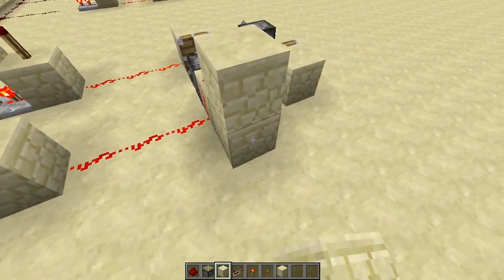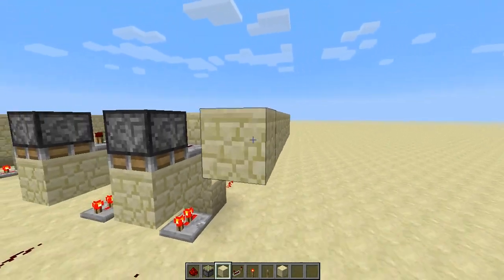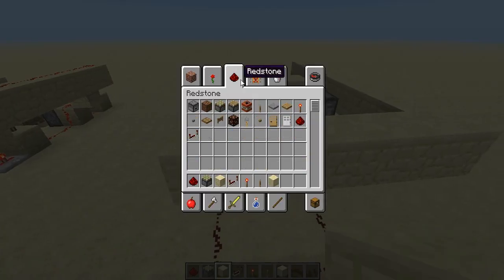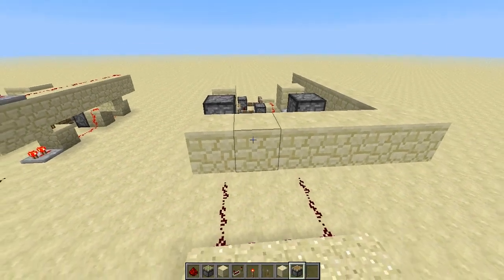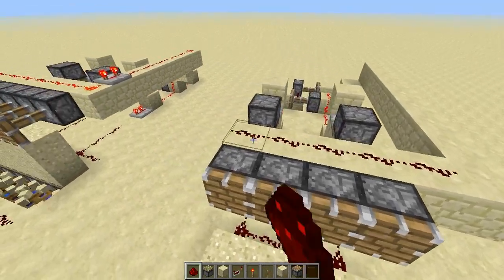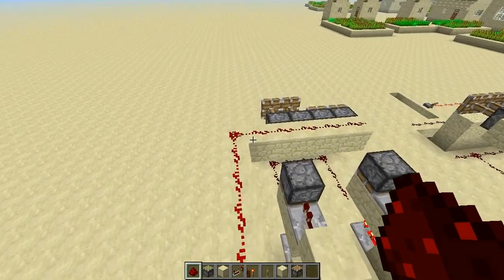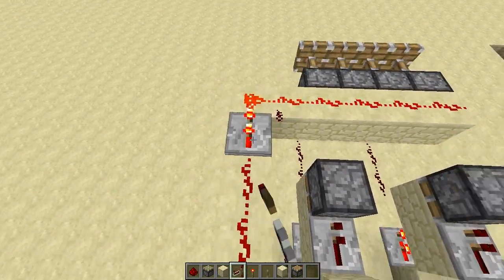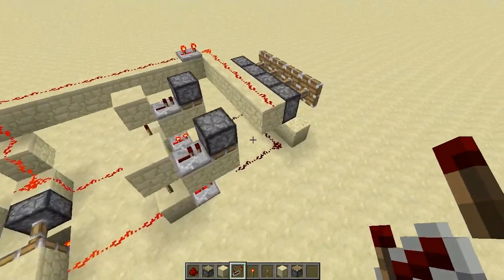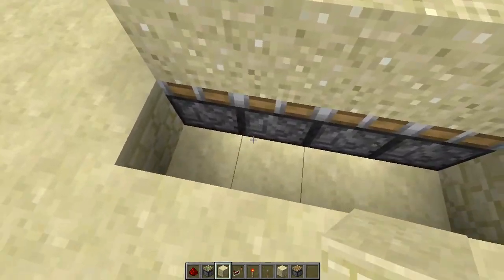Now you're gonna bring this up and around. You need regular pistons — put them here. Now layer this all with redstone, and since the current might not reach, right before it put it on a two-tick or three-tick. Right in front of the sand, put some sort of block that will break them.